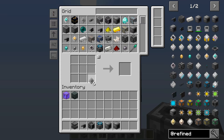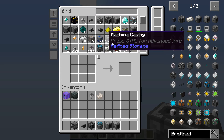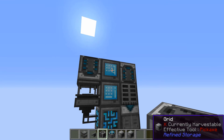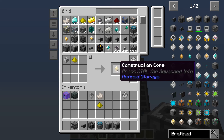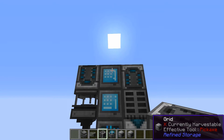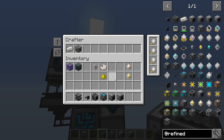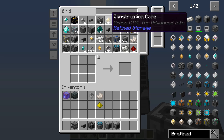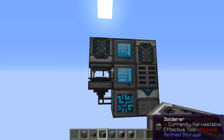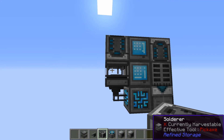We've got a basic processor now. If we go back to the pattern grid, a basic processor plus nether quartz gives us the destruction core, and if we swap out for glowstone that will make the construction core — you've already made a bunch of those by the time you get to this point. Let's grab those two pieces, clear that out, and drop those patterns into the regular crafter since they don't require a machine. And we're good to go with that.